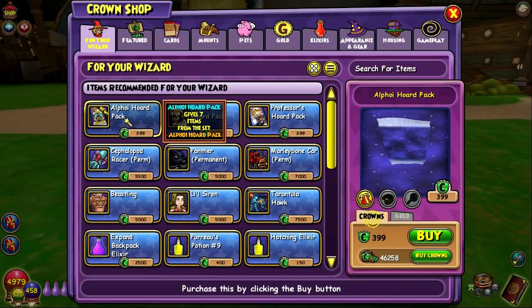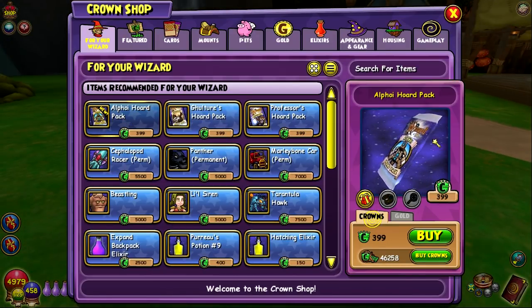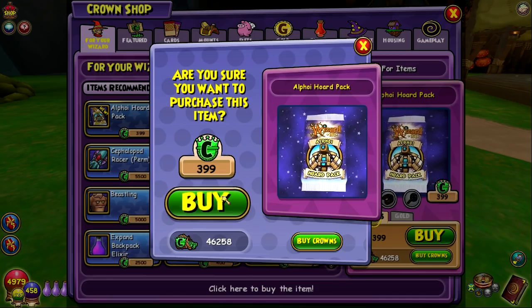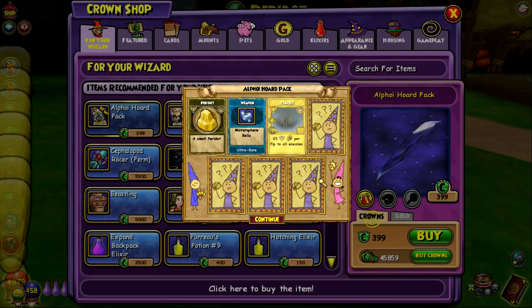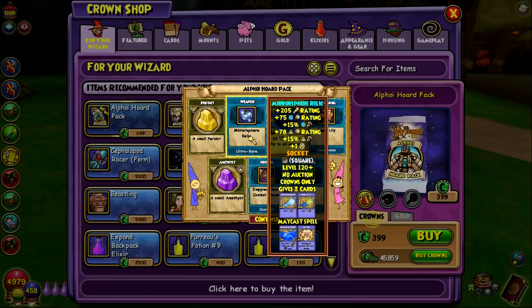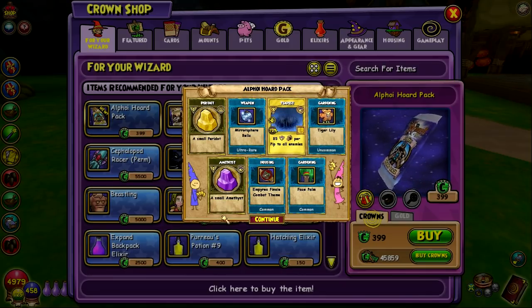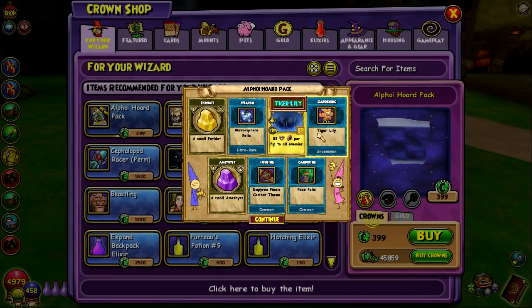This is exactly what I'm talking about — I said I wanted some of the wands and looks like we got the ice and myth wand. It looks really shiny. I hope it's this shiny when you actually hold it with your wizard. And then some plants — if we get a spin with plants that's going to be a little eh. I'll just sell it all.